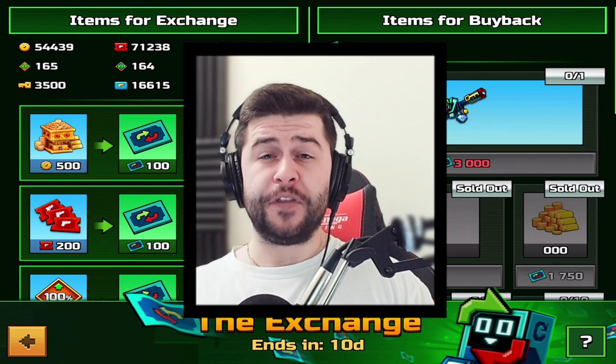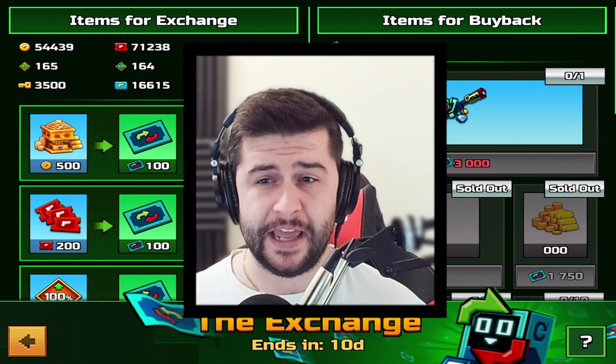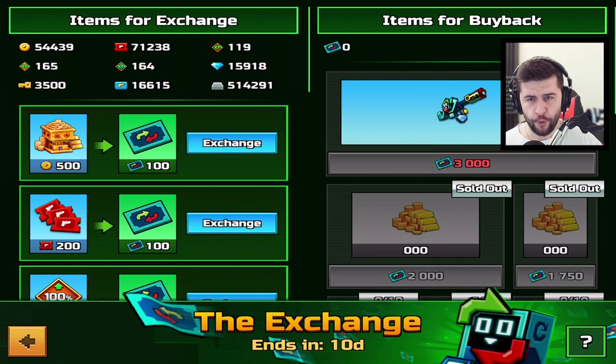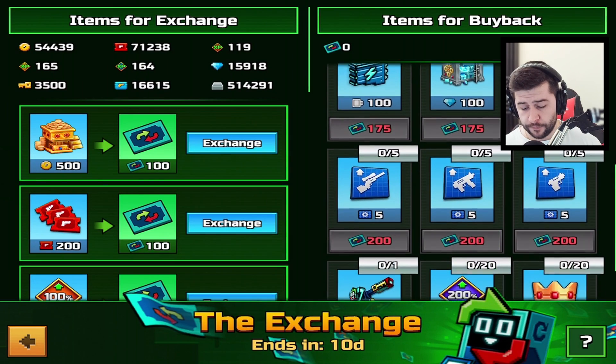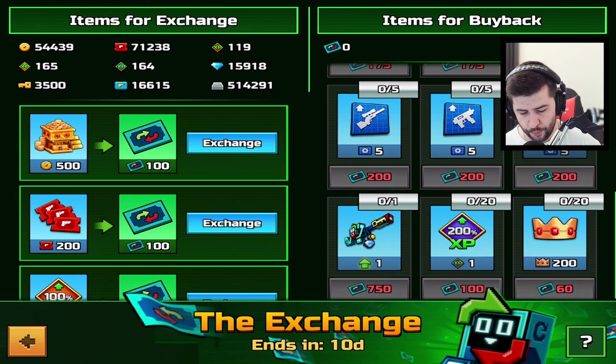Honestly, this is one of the best events Pixel Gun have ever created for this game. So what is it about? All the currencies you own in Pixel Gun 3D, you can trade them for weapons, chests, even super chests. You can also trade them for modules, upgrades, boosters, and so much more.